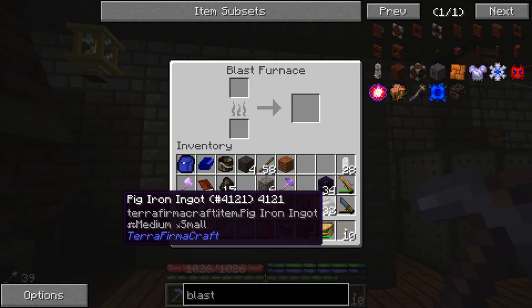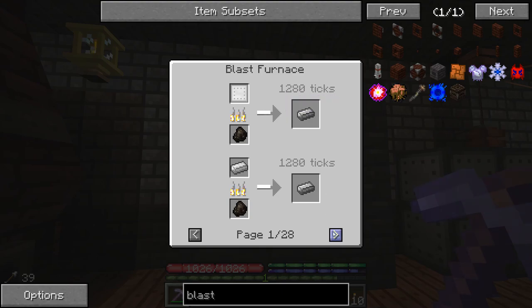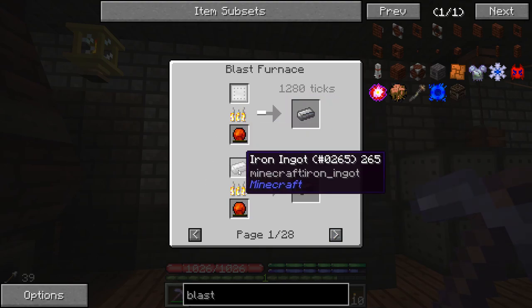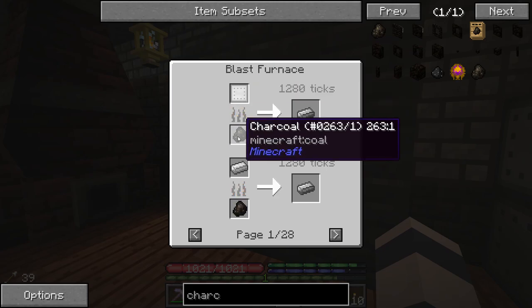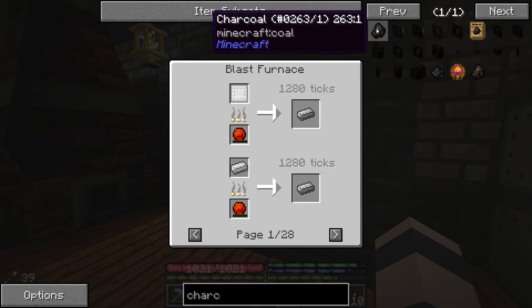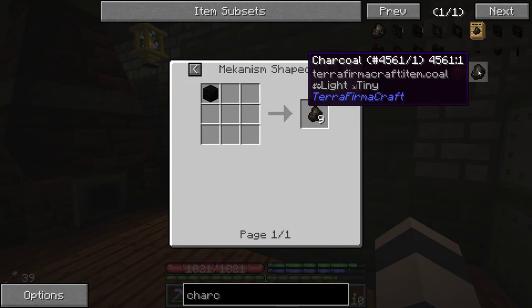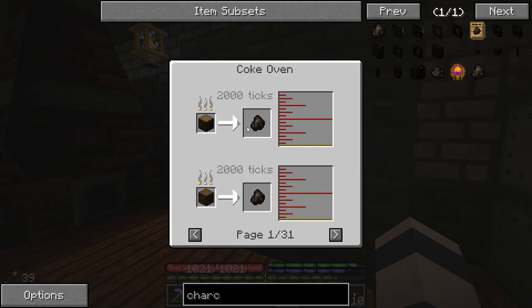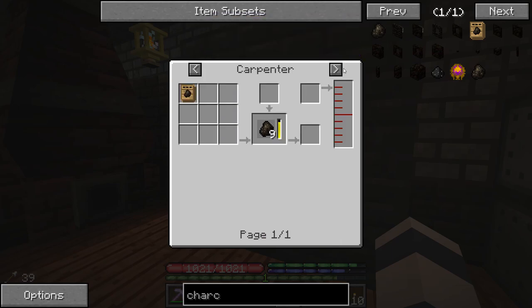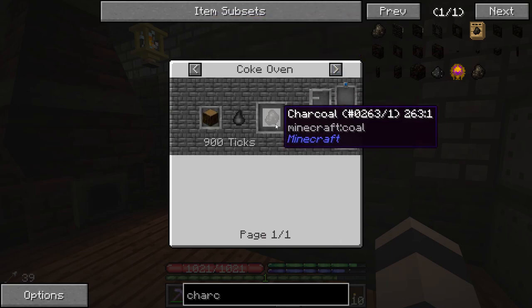Now I think we can turn the pig iron into full steel. But it doesn't take charcoal — well, it says it can use charcoal. This is a prime example of why modded Minecraft can be so confusing, especially for new players. It wants Minecraft charcoal — it's not the same thing as TerraFirmaCraft charcoal, which is what we have. TerraFirmaCraft charcoal is produced in a coke oven, and we get Minecraft charcoal also from a coke oven, but it's two different coke ovens.